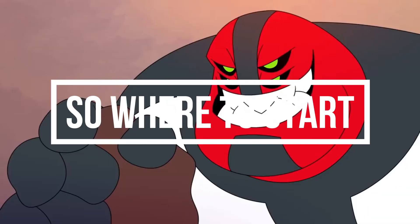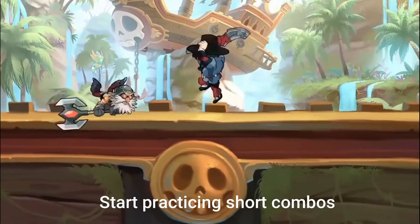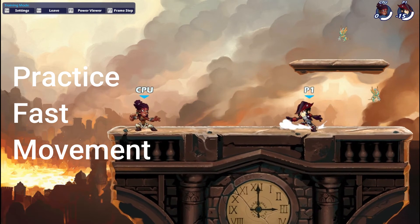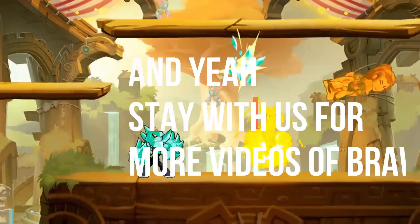Let's start with some tips. Number 1: start practicing combos — short light combos especially, you should definitely learn. Number 2: always be on your feet. When a combo offer comes, go to the side. It's a combo lock off your feet, so stay mobile.